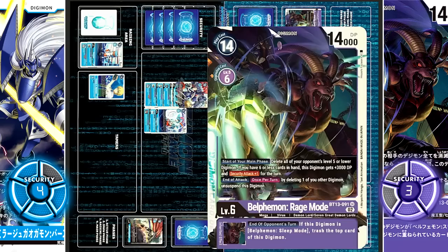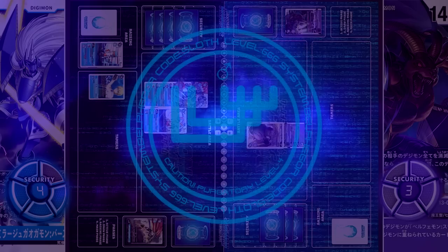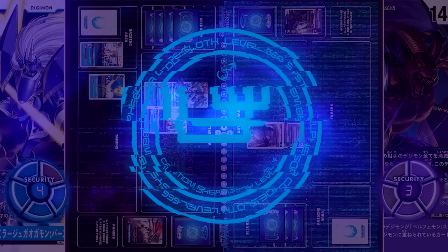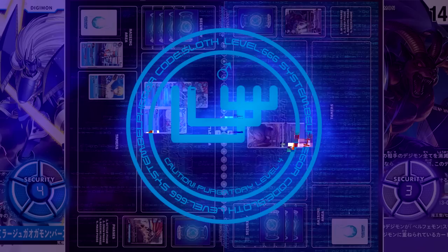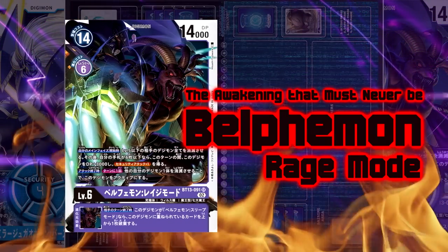But at the end of the opponent's turn, Belphamon Rage Mode's inheritable triggers: if this Digimon is Belphamon Sleep Mode, trash the top card of this Digimon's evolution cards. The time has come — Belphamon Sleep Mode transforms into Belphamon Rage Mode.